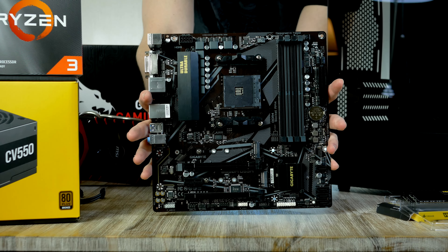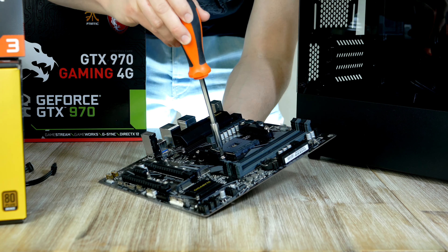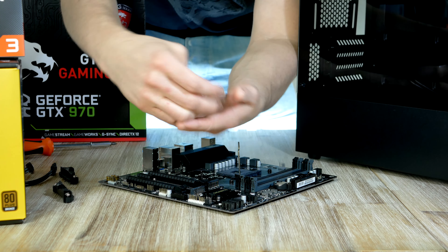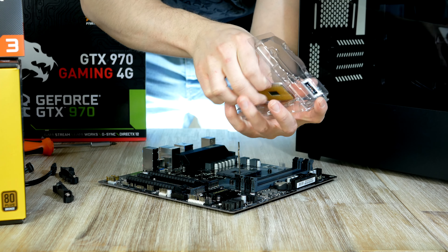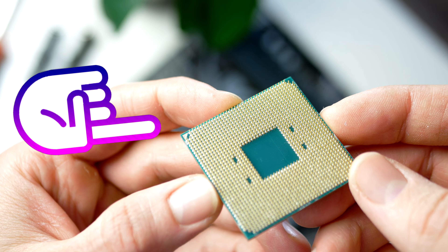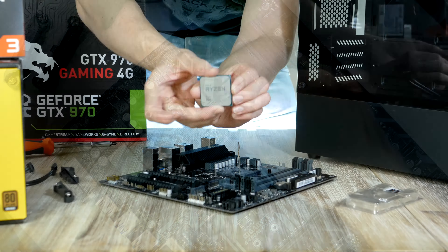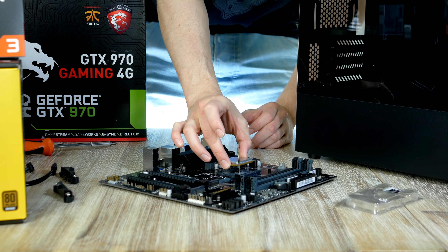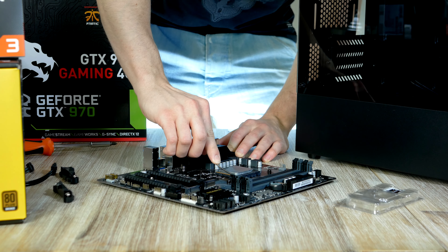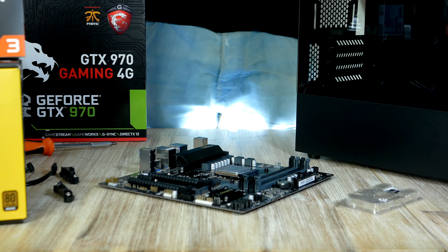Let's get the motherboard out. As we can see it comes with a retention frame pre-installed, but since we're gonna use a cooler with springs we need to remove the retention frame. With the retention frame removed, we can now install our processor — this is super easy. First, open up the metal arm. Then locate the golden triangle on the processor; there is an exact matching triangle printed on the motherboard socket as well. Turn the CPU so the triangles match up, then simply drop the processor into the socket.